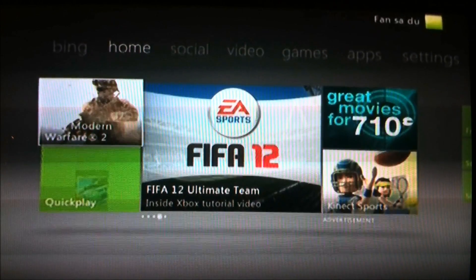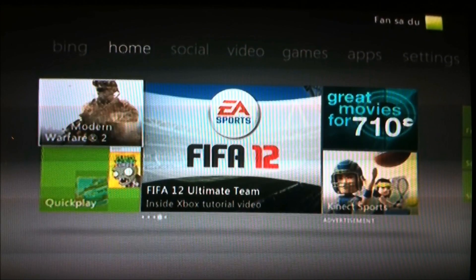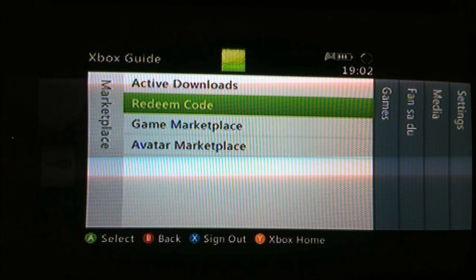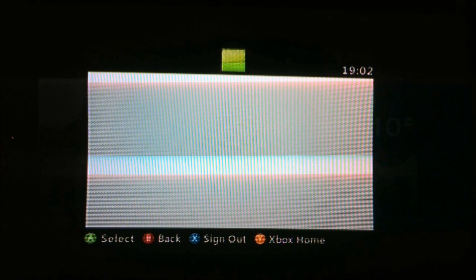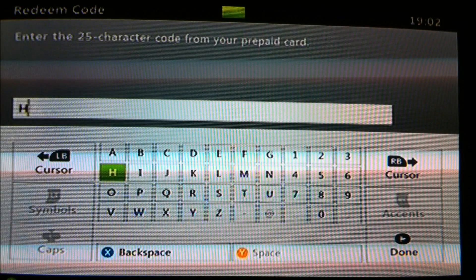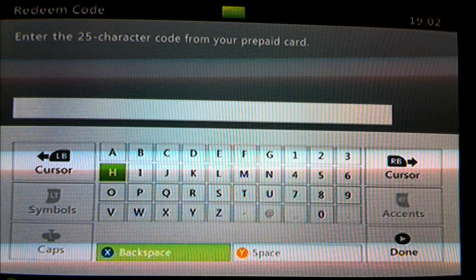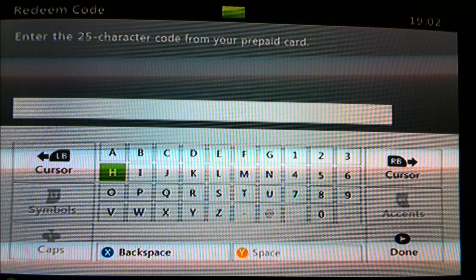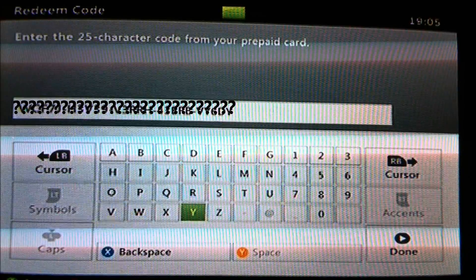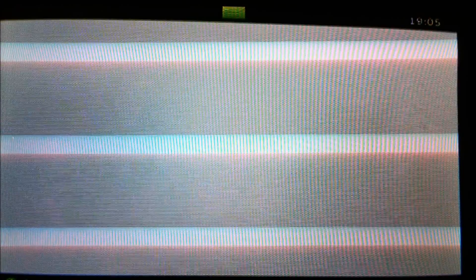The first thing you want to do when you start your Xbox: go in here, go to marketplace, click on redeem code. And then write your redeem code. And when you do this, you click done.